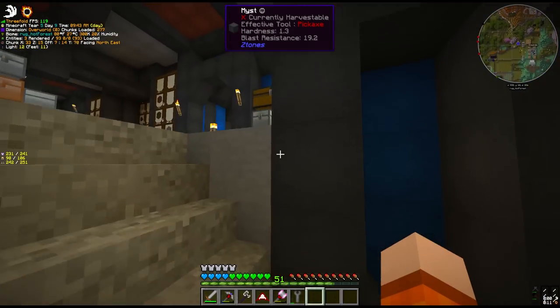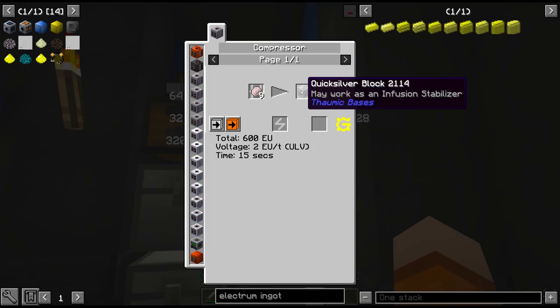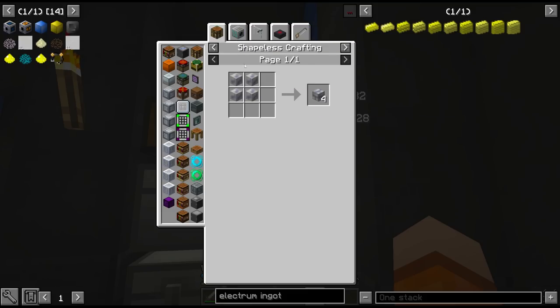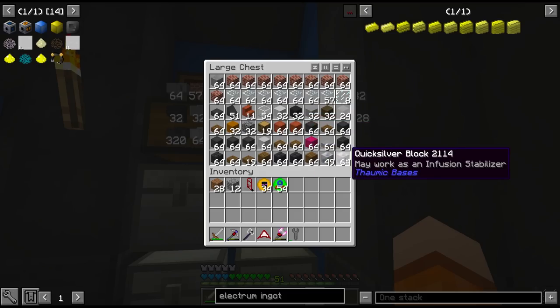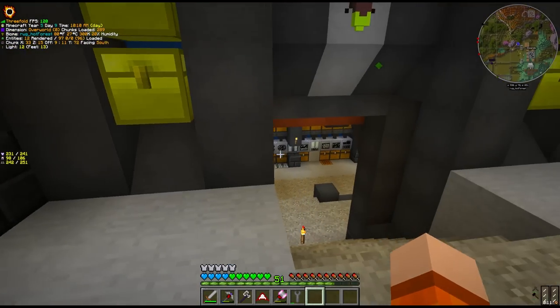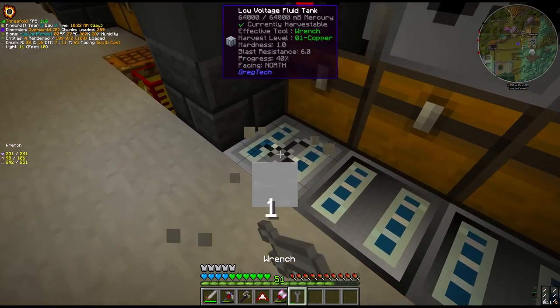I actually just recently learned that you can't turn quicksilver blocks — which is what you get when you send mercury through a compressor — back into fluid form. So I was just compressing them down to make it easier to store. But it's okay, we can use these for Thaumcraft later on for infusion stabilisation. At least to get us started we do have almost four tanks of mercury.